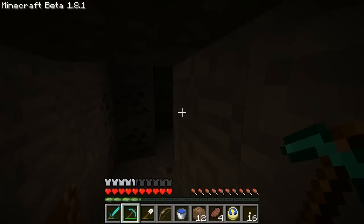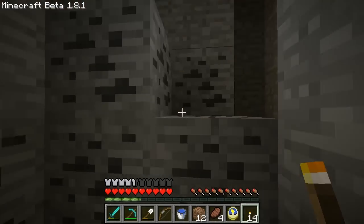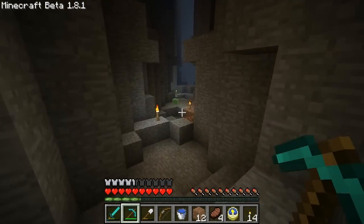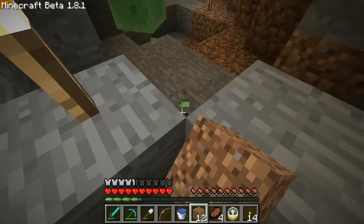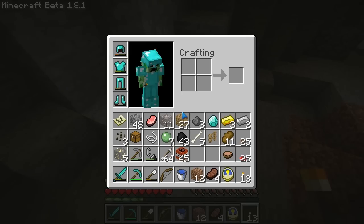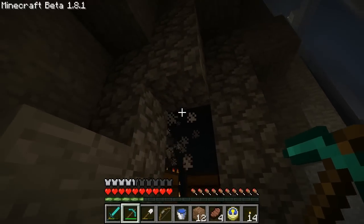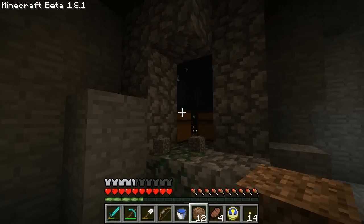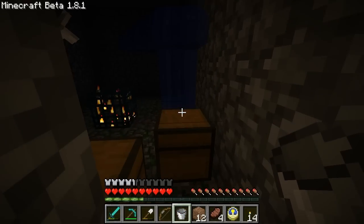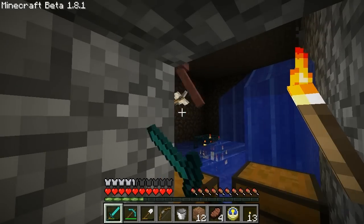I don't think I've been in this ravine because there are things here I haven't seen. There's another slime — I must have missed that one. I got some slime balls. If I'm right, I've just prevented anything from spawning in there.